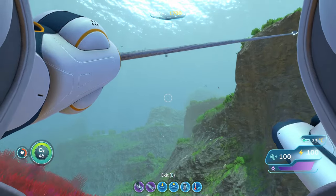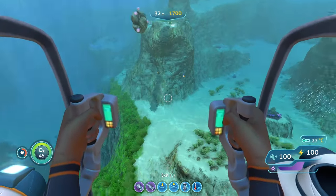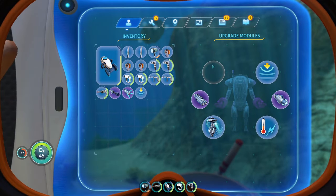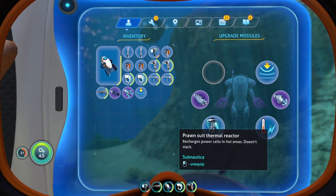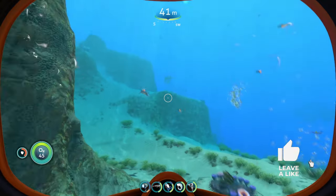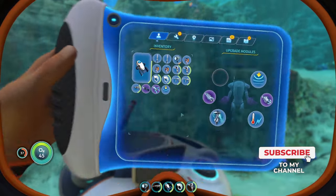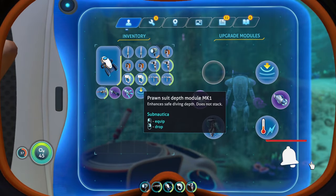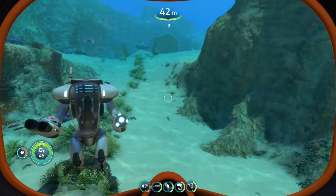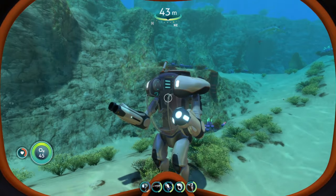The Torpedo Arm is the last upgrade, and it's my least favorite, but you can find some fun in using it — it's just not that practical. You'll notice there's an extra slot open, because there are only three Prawn Suit-specific upgrades. Don't put a Hull Reinforcement in there, as it won't do anything for your Prawn Suit. You can put a Storage Module or an Engine Efficiency Module in that last slot. That covers all the upgrades for your Prawn Suit — thanks for watching, and I'll see you in the next video.